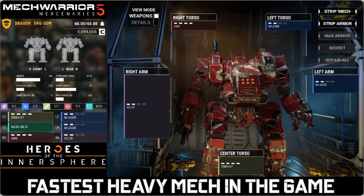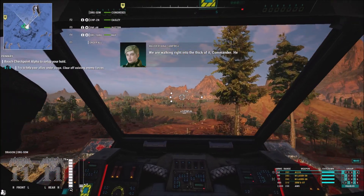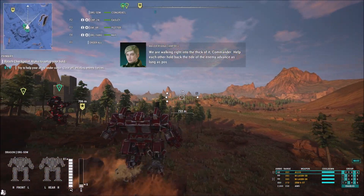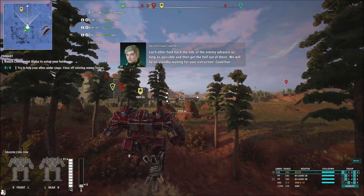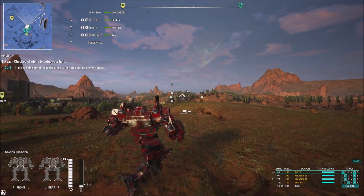Welcome back MechWarriors, this is Kongrexus Prime coming at you with some MechWarrior 5 Mercenaries, Heroes of the Inner Sphere — fastest heavy mech in the game. This will be a breakdown of a brand new hero mech that is now available in the DLC of Heroes of the Inner Sphere, and it's a Dragon. The exact name of this Dragon is the DRG-SDW.